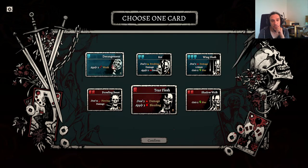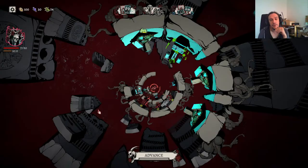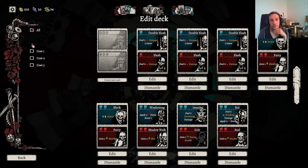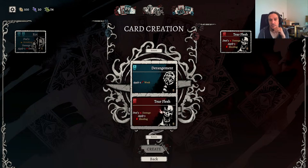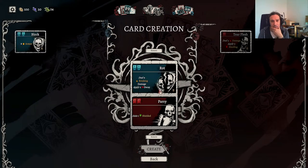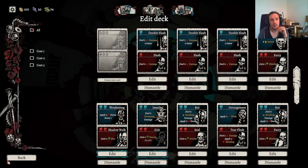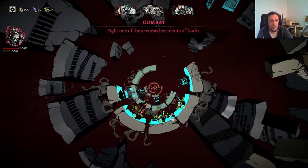Tear Flesh and Derangement — wonderful stuff. Let's put that into our deck. I don't know if it's too smart to mix bleed and decay, but I gotta ask myself, hell why not? We don't play around with armor too much — at the end of the day I think I can work without it. My initial doubts about this game are fading away — enjoying myself more and more.